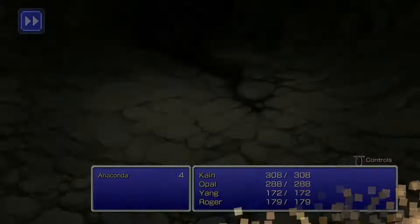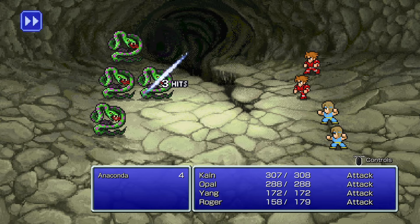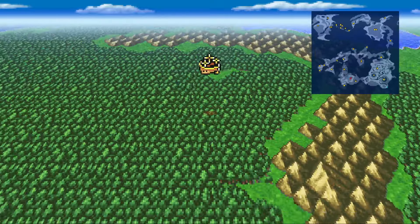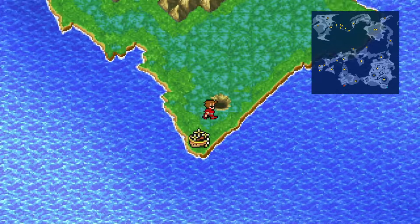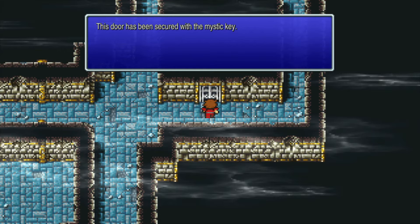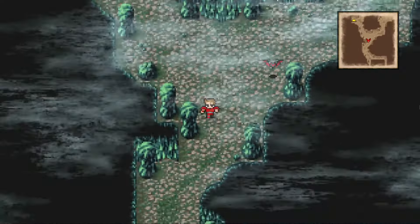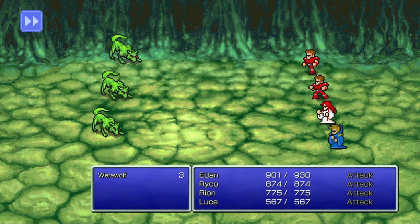I always just filled my spell list for the sake of completion any time there was a magic shop around, but you don't have to. There's already enough grinding in this game, especially in the NES and Origins versions — and not just experience grinding, a lot of the time you'll be farming for gill too. After you get the airship, you can always come back and buy any spells you missed. Also, when you get the mystic key after waking up the prince in Elfheim, don't immediately go back and find all those chests. Wait until after you've leveled up a bit, or even at the end of the game, to breeze through the marsh cave to get everything.